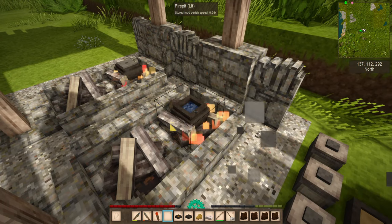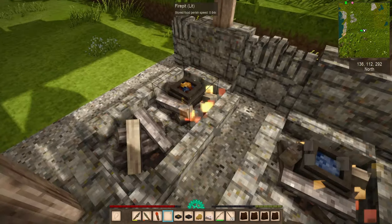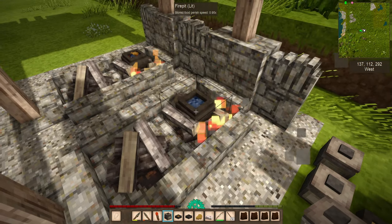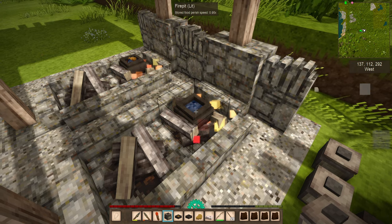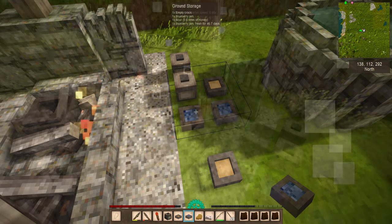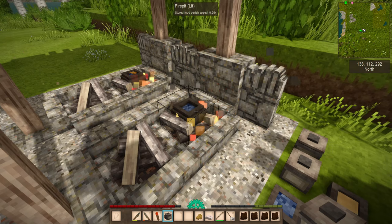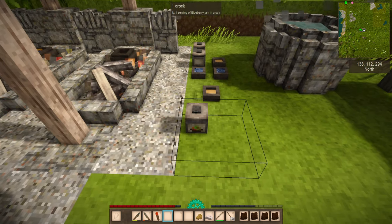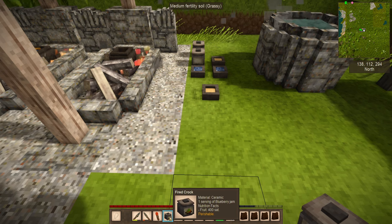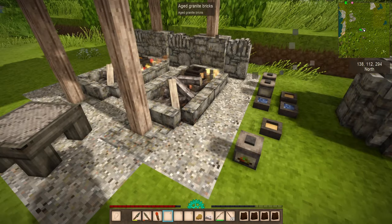That one has finished cooking — the lid has popped open — and you can see we've got meat, blueberries, and carrots. If you take one of these crocks, it's actually a pretty good way of storing things for the future. If you put the food in a bowl, it's going to stay there for about 46.7 days. If you take a crock and right-click on the pot, you can place the crock in there — it says one serving of blueberry jam in crock. Once it starts cooling off, it will give you a timeline, and quite often you can store these in underground cellars.